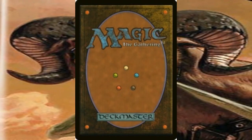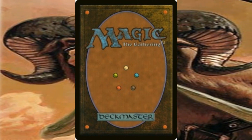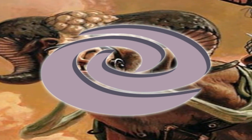The total size of the set was 143 cards, with 55 commons, 44 uncommons, and 44 rares. The symbol of the expansion set was a swirling portal representing the portal the Phyrexians used to invade Dominaria.